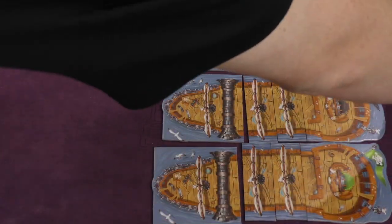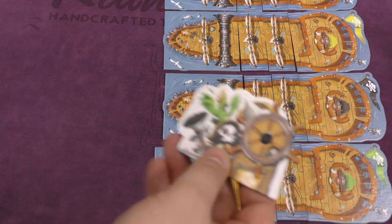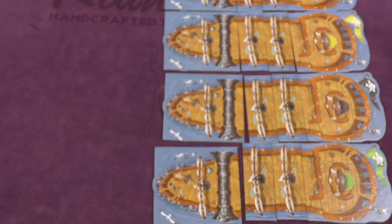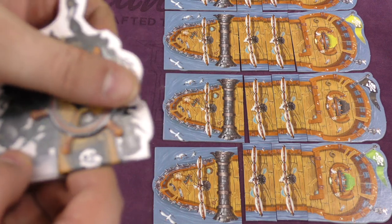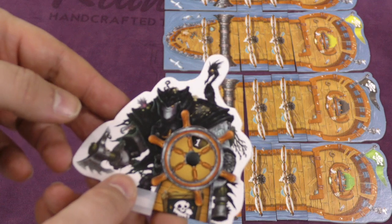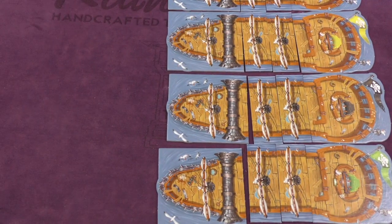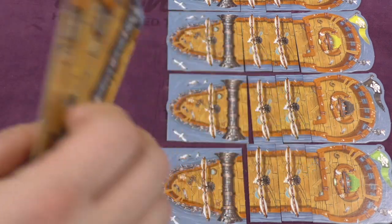The goal of this game is, at the end of the game, to have the longest ship. If you both have the same length ship, then whoever has more cannons is going to win. Each player has a pirate, which they keep in front of them — it's essentially a secret number you're keeping hidden from the other players. You're going to start each round — each tide, they're called — with four tiles.